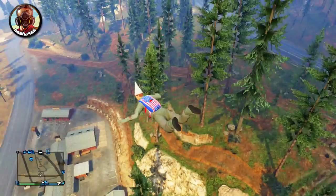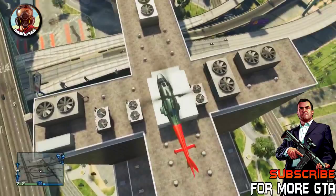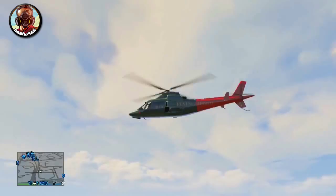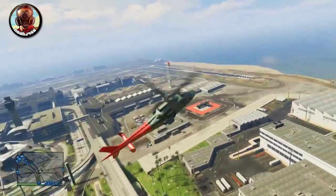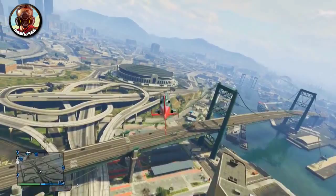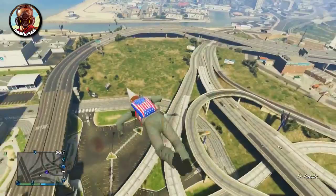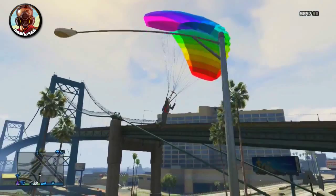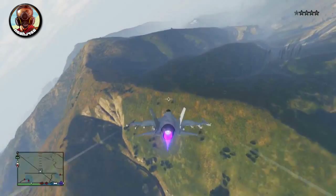Let's jump into the first one: the Swift Helo. The Swift Helo is a 1.5 million dollar luxury helicopter, and it actually has a feature usually only found on jets and planes — deployable landing gear. If you press in on the left thumbstick, you can deploy, redeploy, or retract the landing gear. This actually makes the helicopter faster and lets it tip farther over, which you can use to your advantage when flying around, chasing something, or traversing the map faster.